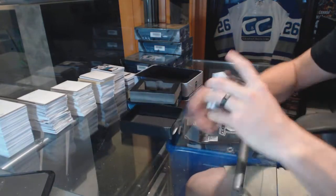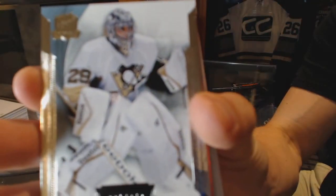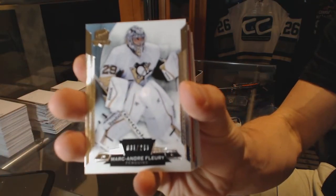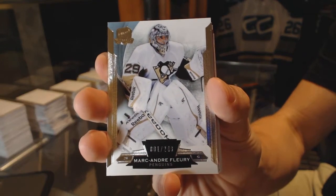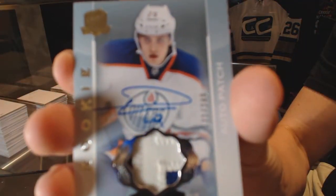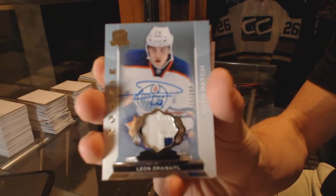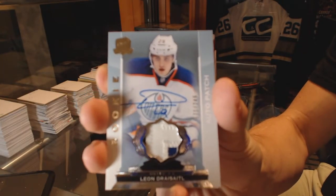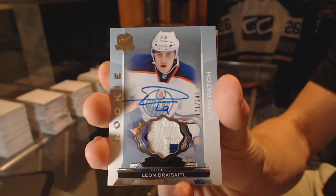Base card number one of 249, Marc-Andre Fleury. We've got a two-color rookie patch auto, number 249, Leon Draisaitl — Dr. Dre — Leon Draisaitl rookie patch auto, number 249.